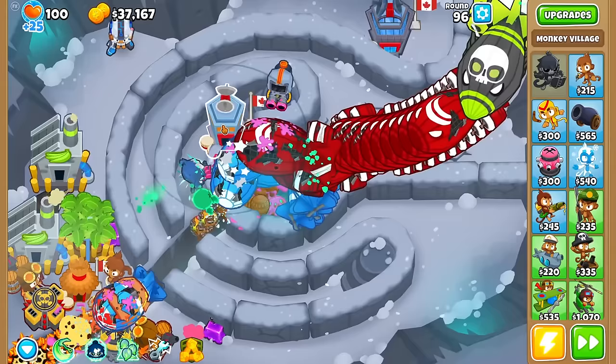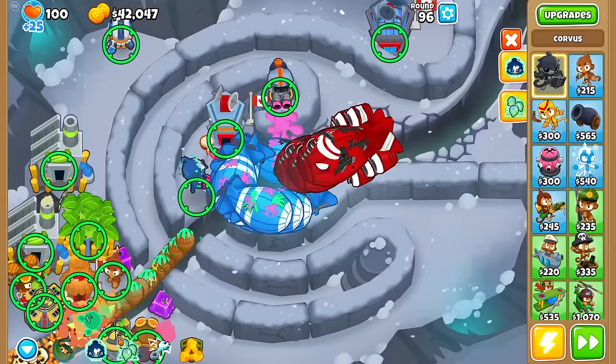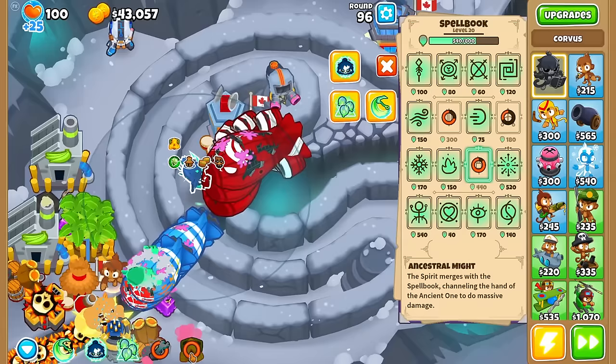Let's gain some mana and use Ancestral Might to death on this — come on. It's actually a pretty good combo with Permaspike, since this thing cleans up ceramics nicely and is also able to damage ZMGs from a very big range. Good Moab damage, but really bad against ceramics.